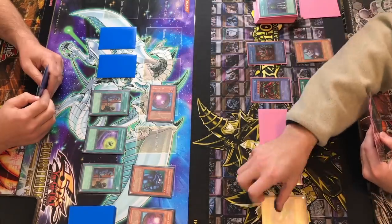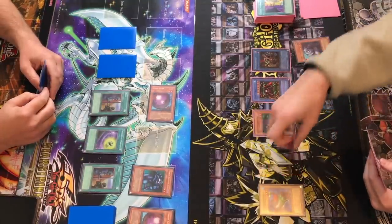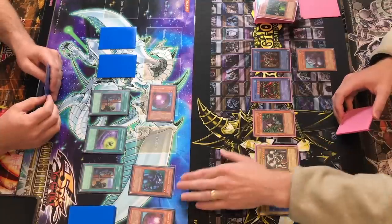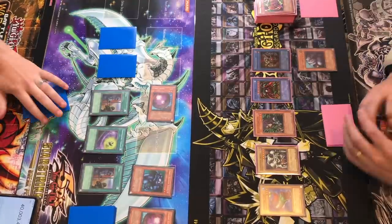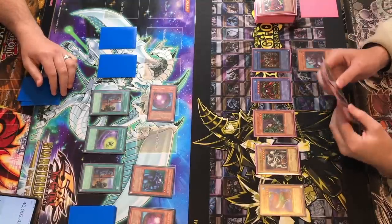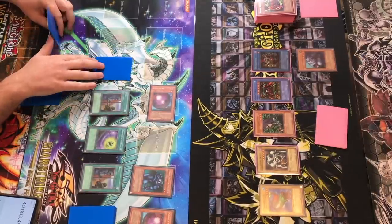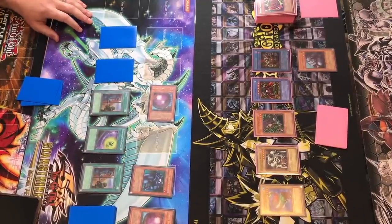Then I'm going to attack Summon Skull into here. Can I even survive that? You mill a card, that's for sure. How many you got over there? One card. You're gonna take 1,850. There's almost no way you could lose no matter what you do. I'm not gonna lose, but I'm gonna let you mill a card. My only way to win was Dark Hole — that's the one I didn't get, so I lost.